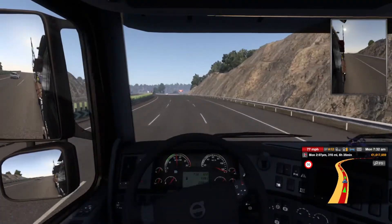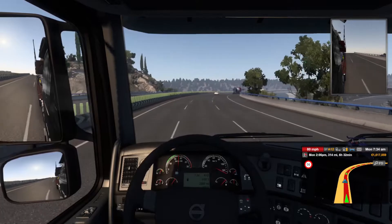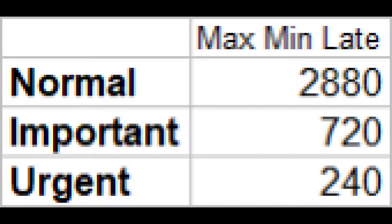To find out how much money and experience points you lose, you need to establish what type of delivery you are completing — between normal, important, or urgent. If you are making a normal delivery, you can deliver up to 2,880 minutes after the expected delivery time, or 48 hours. For important jobs, it is 720 minutes after the expected delivery time, or 12 hours. And for more urgent deliveries, you need to have completed it no later than 240 minutes after the expected delivery time, or 4 hours. Any delivery after these thresholds will get you zero dollars and zero experience points.